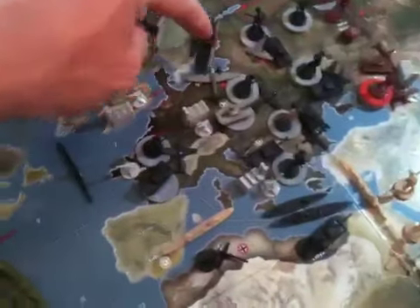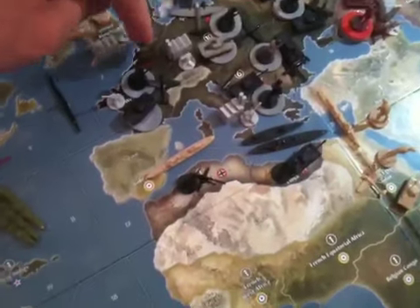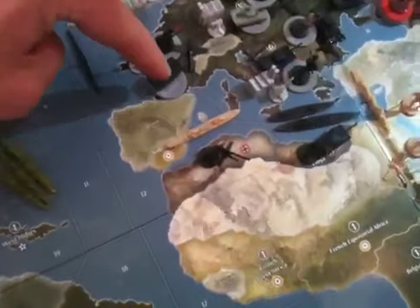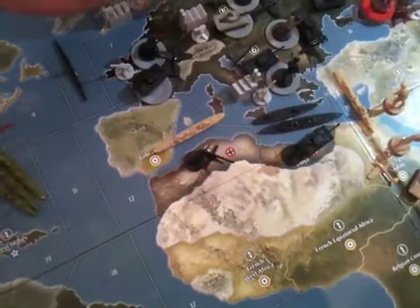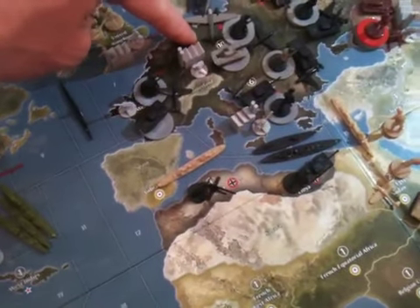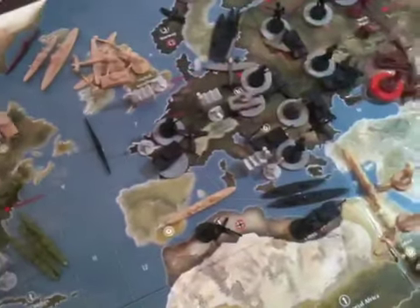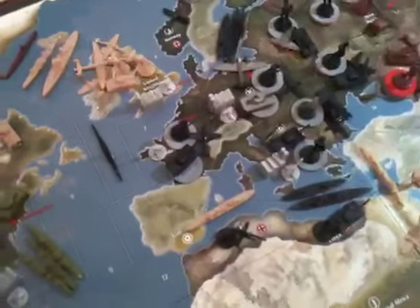What I do is spread out these subs over in the Atlantic, so that when the UK rebuilds its fleet you can take it out immediately. And also with this transport, since it touches West Russia, I'll load up one of these tanks and one infantry from Germany and unload it here. Just let it sit there, because more than likely the British are going to kill it anyway — so I might as well get something out of it one turn.